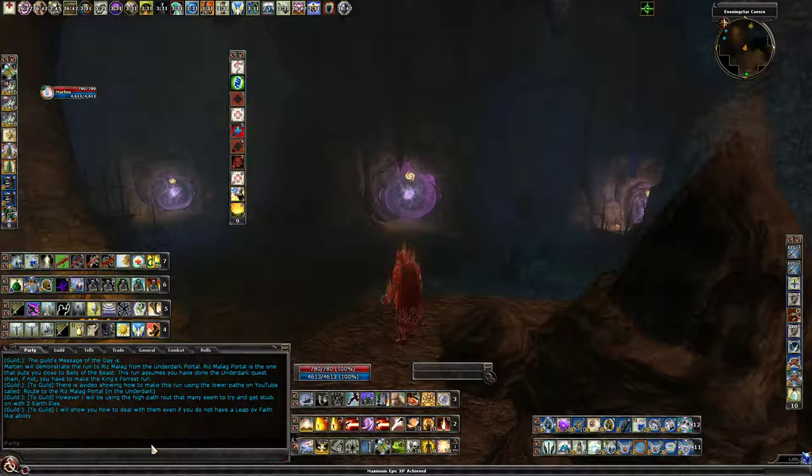This is Martin and in this video I will be showing how to get to the Riz Malag portal. We will be starting in Evening Star Caverns. This assumes that you have completed the Underdark chain and that you have found the first portal while running through the King's Forest and then finding the Underdark that way. Once you've found that first portal, you run the Underdark chain all the way through until the portal opens, and from there you'll be able to use this method to find the Riz Malag portal, which will allow you to easily get back and forth to the Belly of the Beast quest.